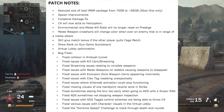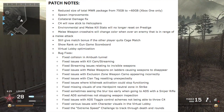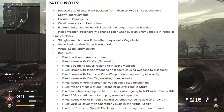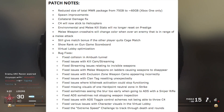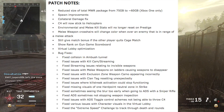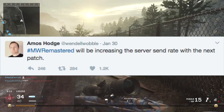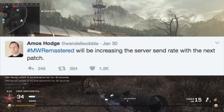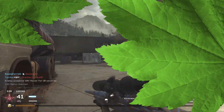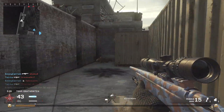Still give match bonus if the other player quits cage match. Show rank on gun game scoreboard. And then there's bug fixes: fix collision in Ambush tunnel, fix issues with kill cam streaming, fix streaming issues related to invisible weapons, and fix issues with a bunch of other things. The main Raven Software developer for Modern Warfare Remastered said that this update will also bring more improvements to the connection — basically there will be less lag, especially for PC players because they have a really shitty connection with the game.